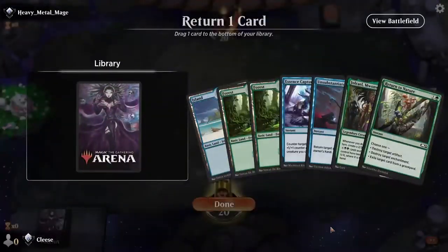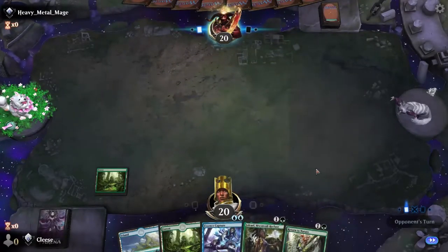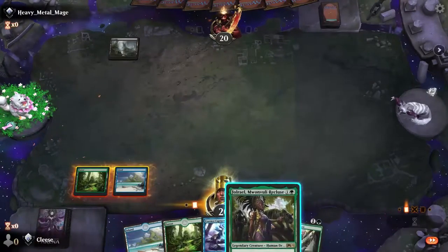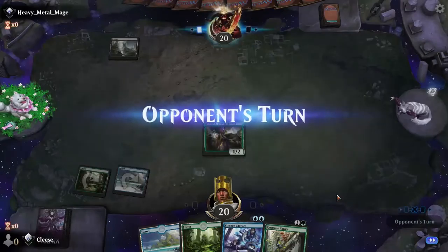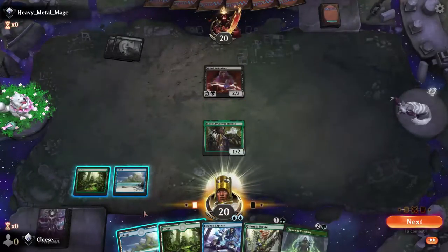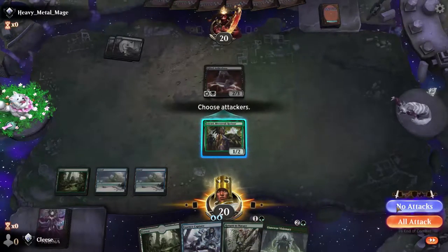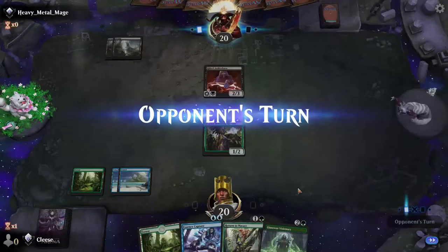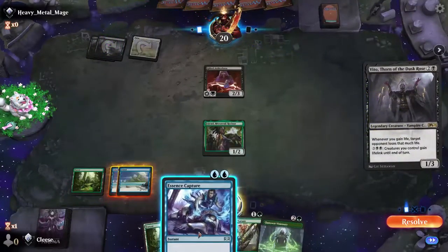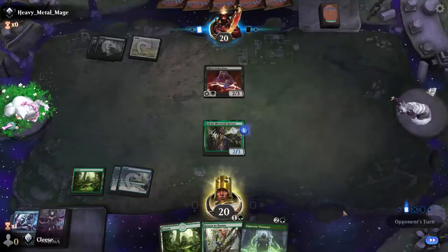Turn two's this guy. We did get an Island, so we're going to play this right off the bat. Hopefully he doesn't get killed. Lifelink — that sucks, but that's fine. Not going to play anything this time because I want to counter if they actually do anything. I can see what type of deck they are now — probably Vampire, life-steal, all that fun stuff.